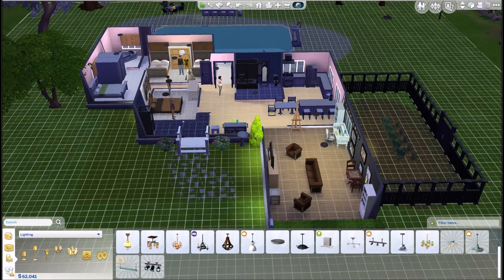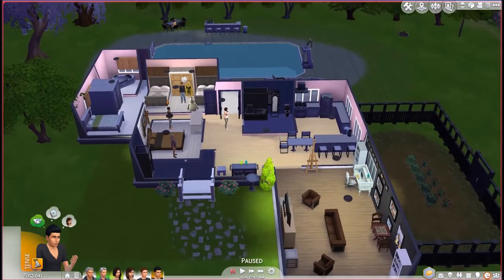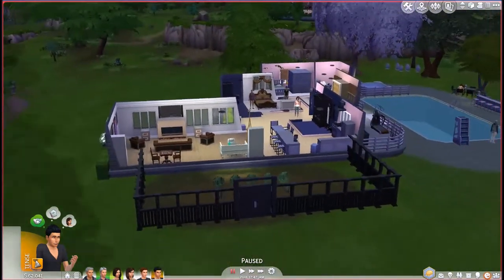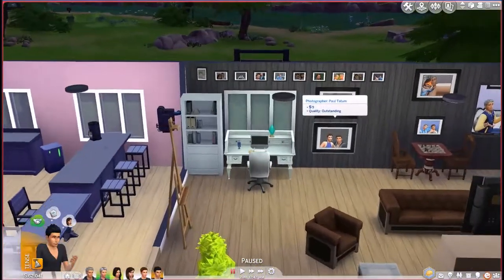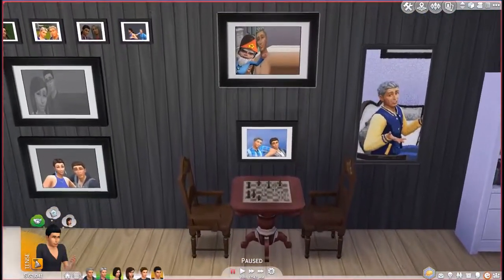Hello everybody and welcome back to the Sims 4 Legacy Challenge, this is part 4. I gave this house a makeover because I don't want to get rid of the house entirely, but I wanted to make it look a little bigger. We have so much money — granted I know that's not gonna last because our bills will continue to go up — but I figured make it a little prettier. I made the garden an enclosed garden, and I also made a wall of family portraits.